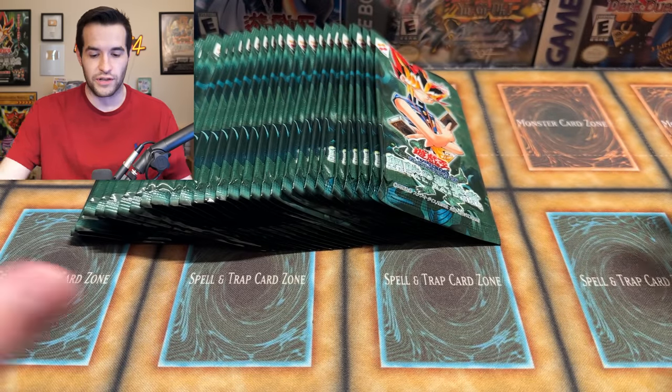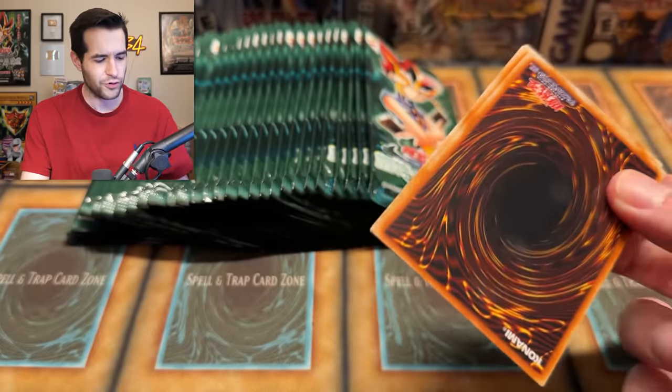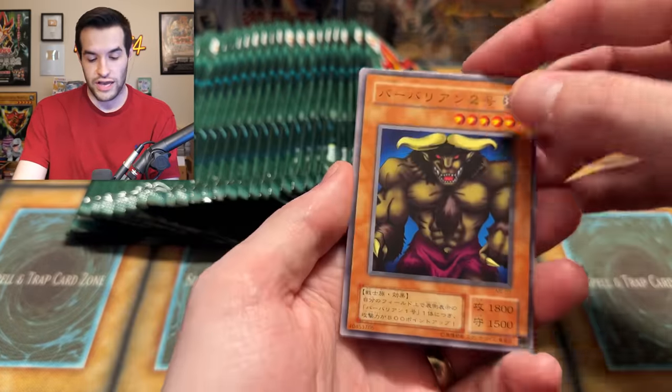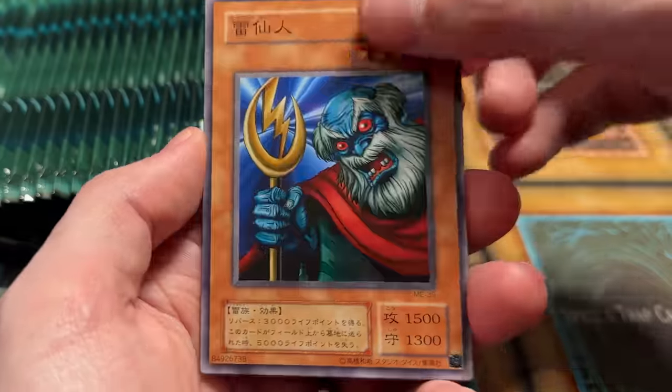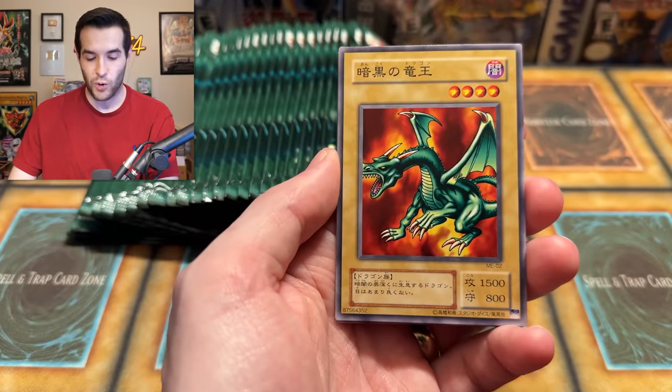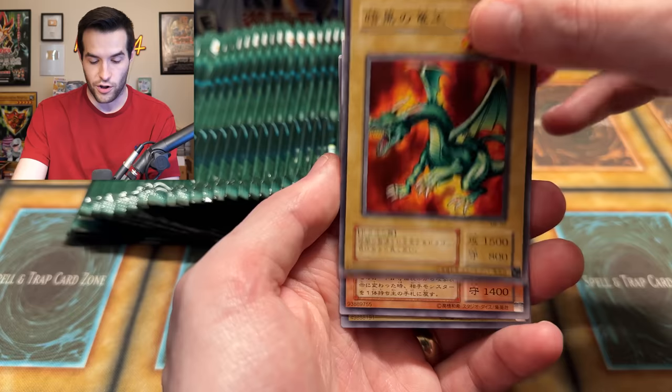I think this is a 60-card set, so it's not huge. We have a Swamp Battle Guard, the Immortal of Thunder — look at these cards, man. They're insane. I have never opened this set before. It's really fun. Blackland Fire Dragon getting his nose cut off in the crop, and wait — oh, we might've gotten something back there. Could it be a Gazelle? We have Crass Clown — it is a normal.